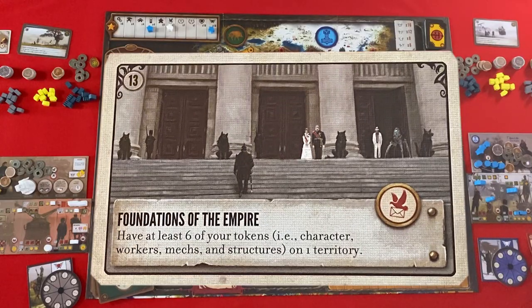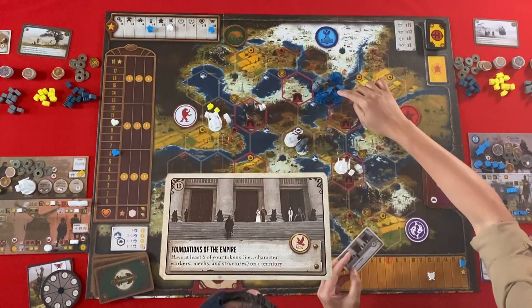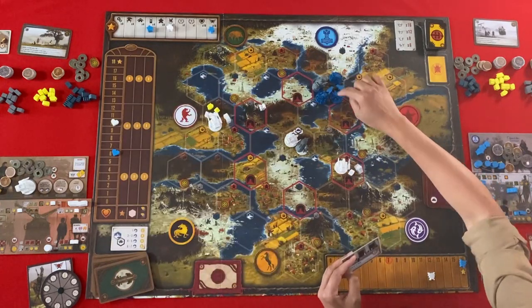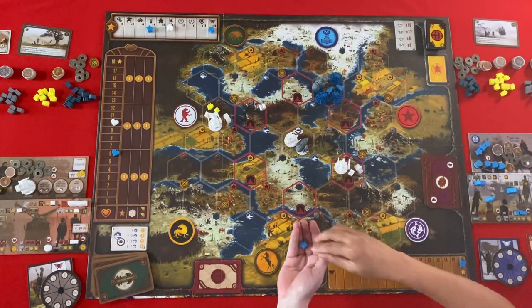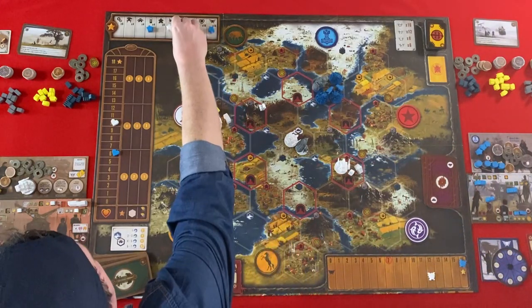My objective is to have at least six of your tokens in one territory. Character and workers — one, two, three, four, five, six. So I get my objective! And I also get my star for the upgrade.